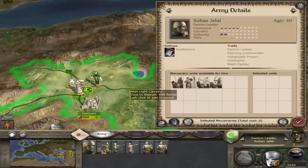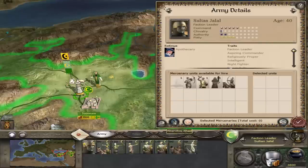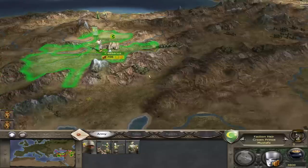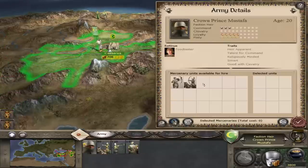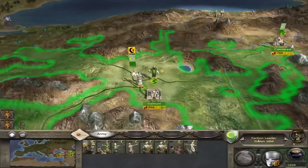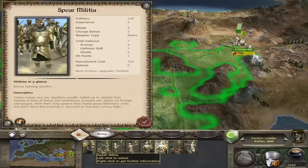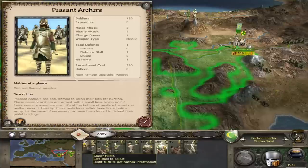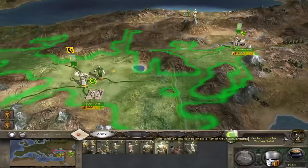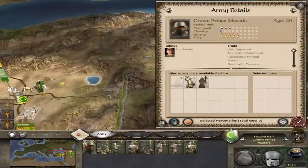First thing we need to do is hire mercenaries — I want one of these, one of these, that's eight. I'm pretty sure last time I took all of these for myself, but I need one of the cavalry to join up with them. They're using the same recruitment pool. This guy doesn't have enough — he's missing a unit in order to join the jihad. But there is a loophole: if we send a unit of little value to us — that being spear militia — over here, he's on the jihad.